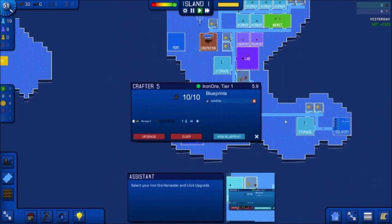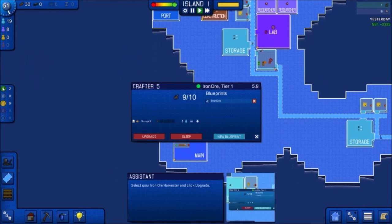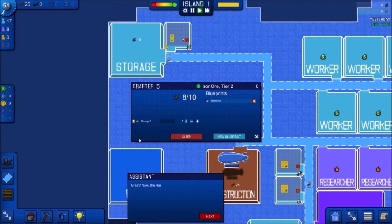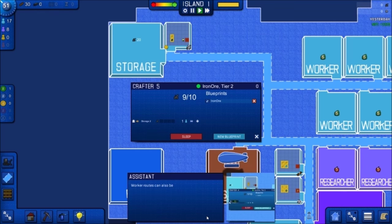So now we're just waiting. We have two green tokens on the left-hand side — now three. Let's try upgrading again. Now the harvester blueprint workers will work faster and produce more goods, allowing you to increase the amount delivered in the iron ore contract. Worker routes can also be upgraded — select the iron ore harvester and upgrade the worker route carrying goods to storage by clicking the upward arrow next to storage two.